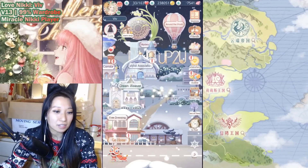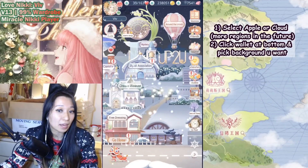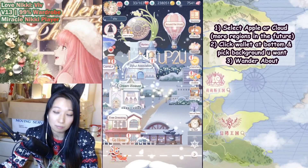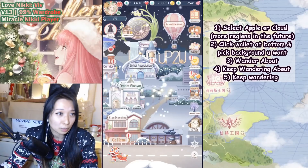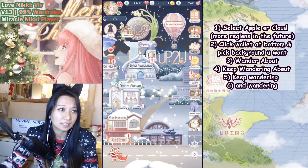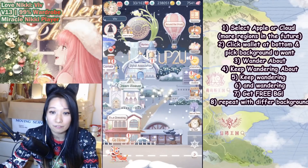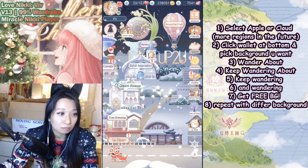So, what have we learned today on how to get a background? Number one, select Apple or Cloud — there will be more regions in the future. Number two, click the wallet at the bottom and pick a background you want to work on. Number three, you basically wander about, and once the timer is done, keep wandering about — just select another region and keep wandering about again. It's a long process — you need to wander again and again, and then finally once you're done, you get the free background! Yay! Then repeat with a different background. It's a really, really long process to get these backgrounds, but it's really, really worth it.